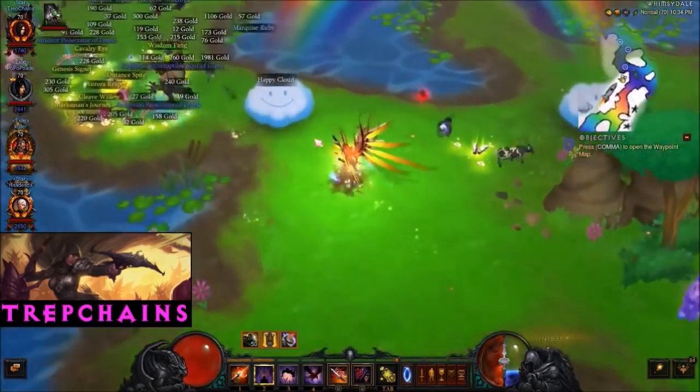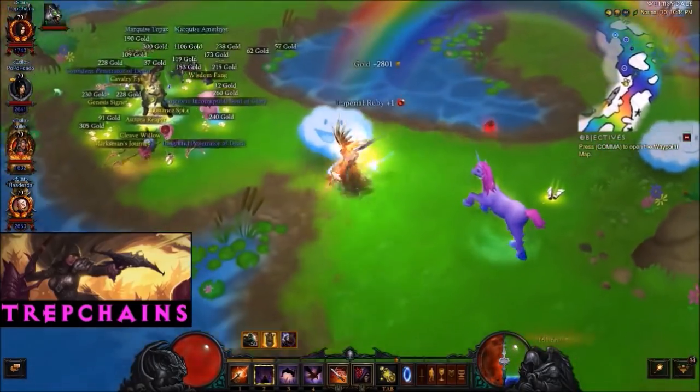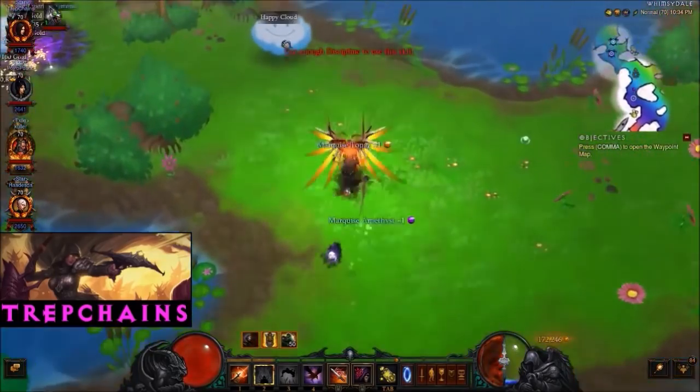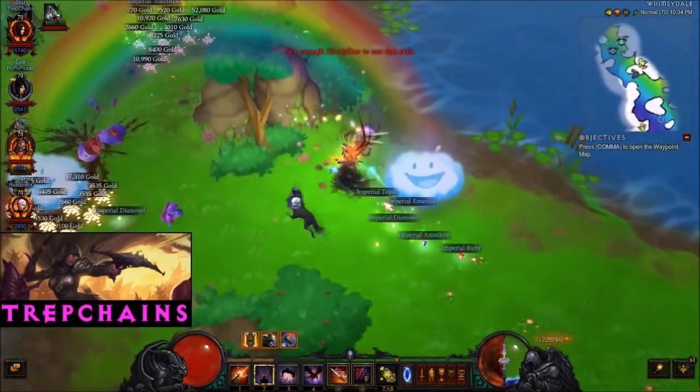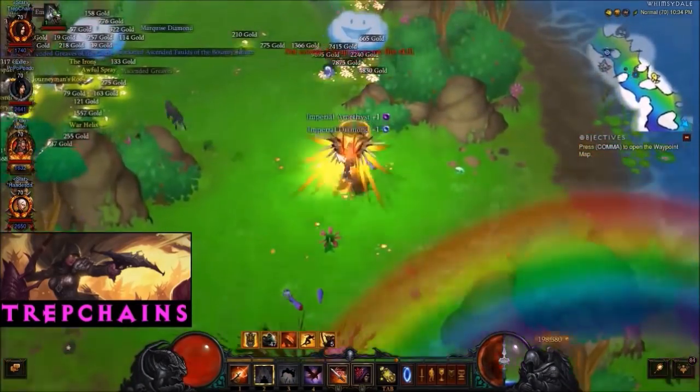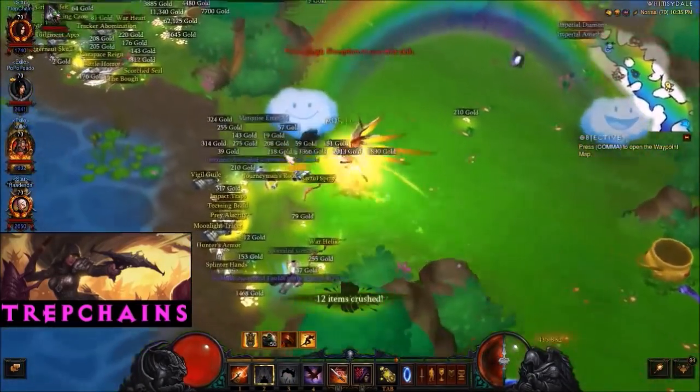How many of you don't have the wings? Two of you? Popo's got them, I've got them, but Kula and Had don't have them. So two people don't have these wings.